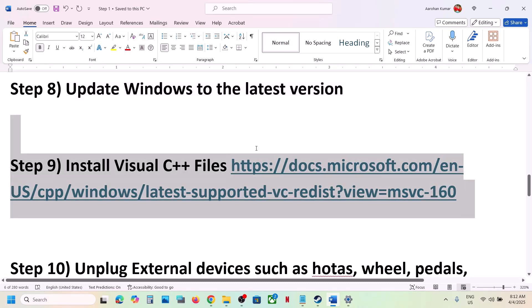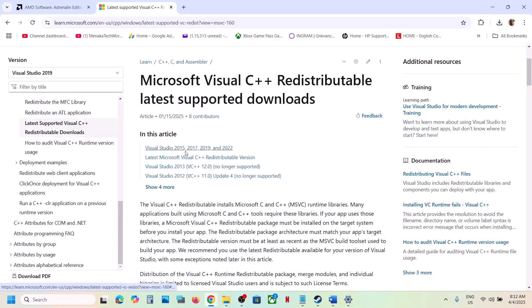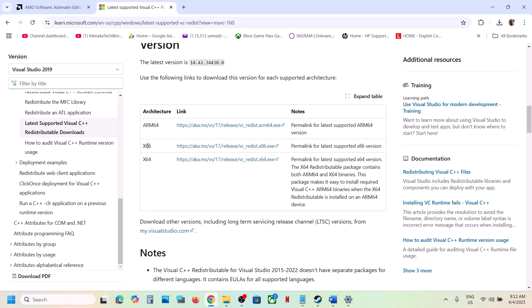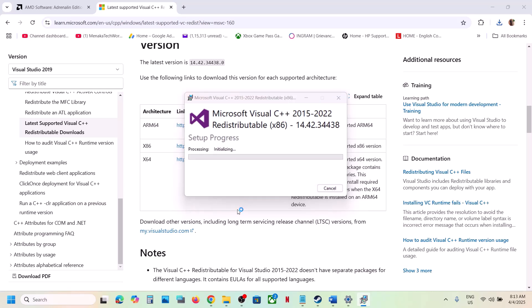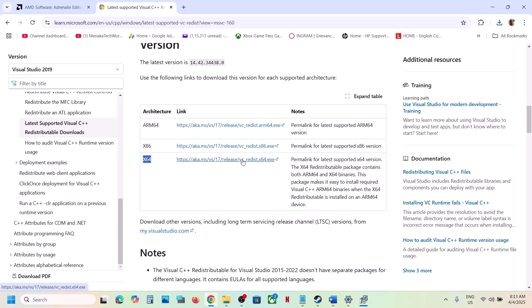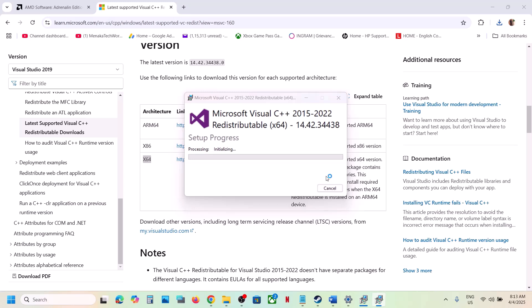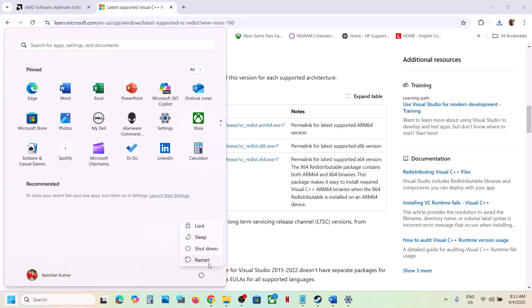The next step is to install Visual C++ files. Copy the link provided in the video description and open it in a browser — it will take you to the Microsoft website. Download the Visual Studio 2015, 2017, 2019, and 2022 redistributable — download both the x86 and x64 files. Run each file: if you see the Repair option click Repair; if you see Install click Install. Make sure both files are installed, then restart your computer — a restart is required before launching the game.